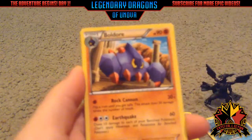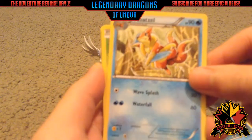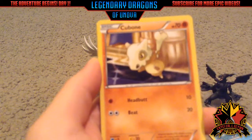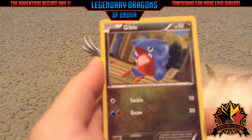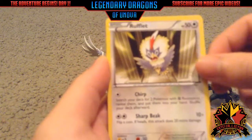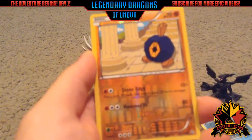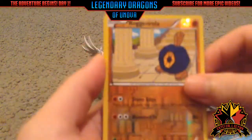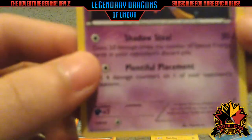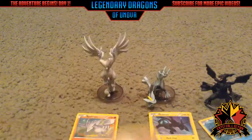Alright, so we got a Giant Cape, a Boldore, a Floatzel, a Hoppip, a Cubone, a Gible, a Roughlet, a Whirlipede. For our reverse we have a rock-type, and then for our rare we have a Drifblim — I actually don't think I have this card yet. Pretty sweet.